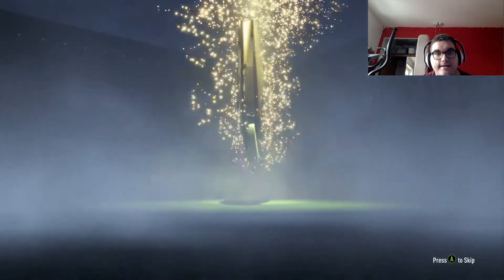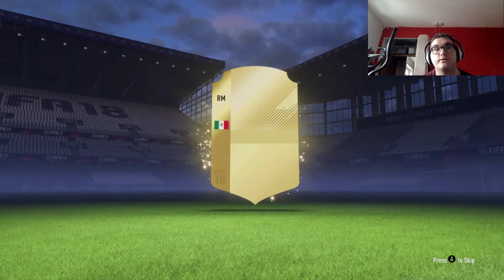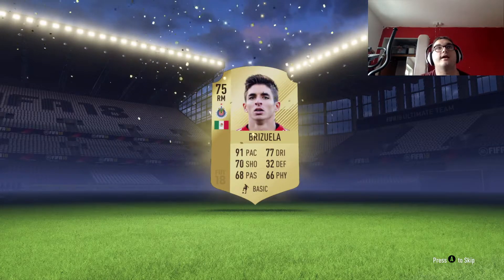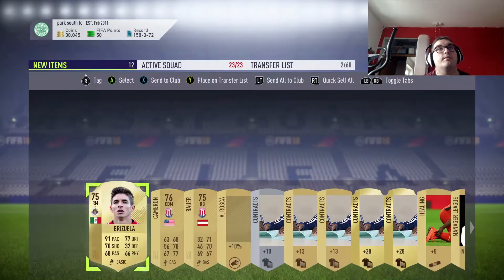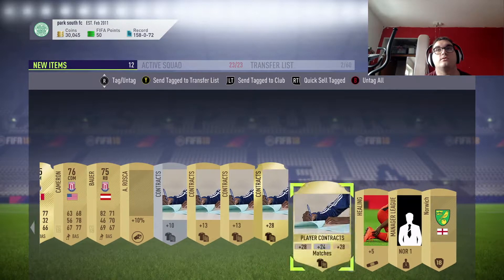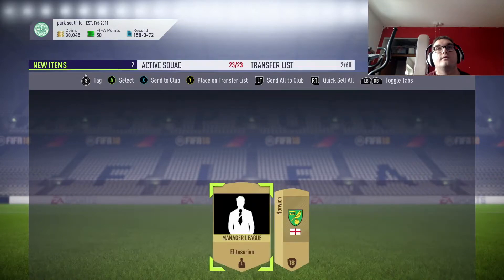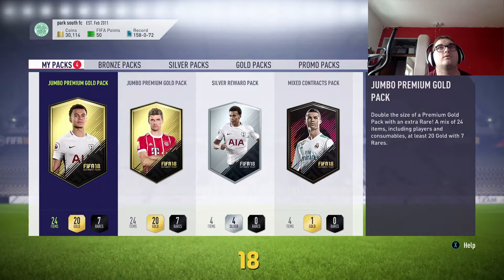Next pack - here we go. Anyone good, anyone we know? Right mid. Look at that - 91 pace! That's pretty good. He's going straight to my club with pace at that speed. We've got some good Premier League players as well. Send that all to club, sell the remaining items. Two more gold packs to go.